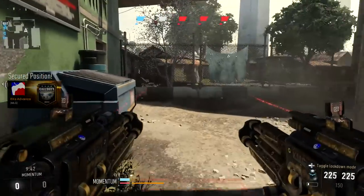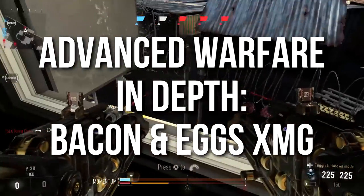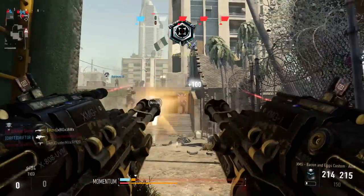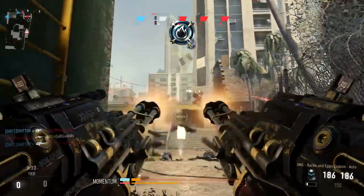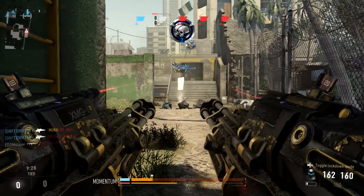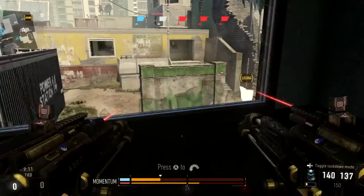Hey guys, Striptor here. Welcome to Advanced Warfare In Depth. In today's episode, we're going to be reviewing the XMG Bacon and Eggs. This is the elite variant of the XMG Light Machine Guns — the akimbo ones in the game. The ones that you guys probably don't use very much, but I'm going to recommend because they're excellent weapons and this is an excellent elite variant. Let's jump straight into it and talk about the changes.